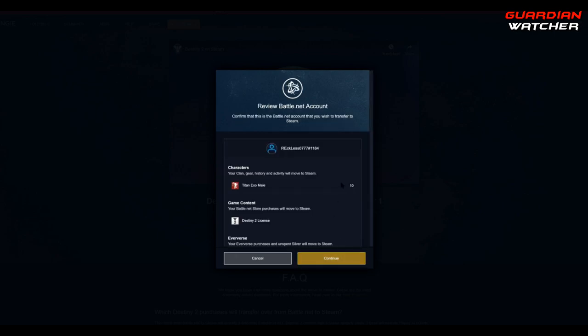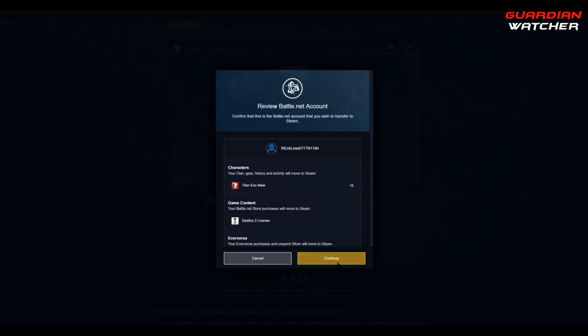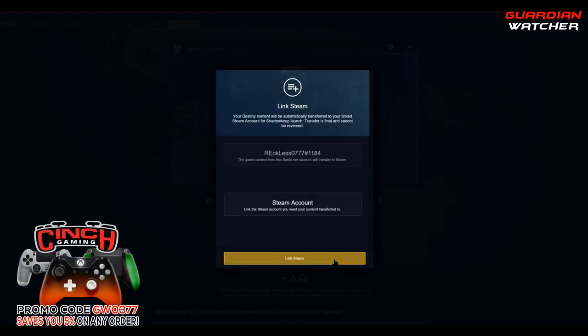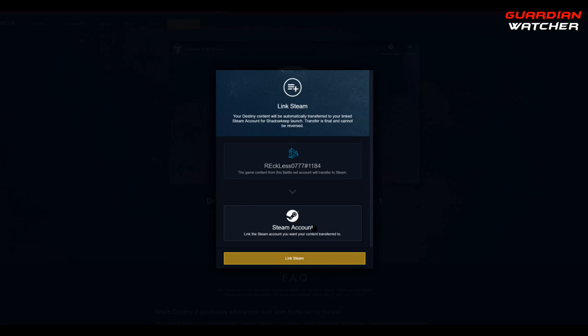Next, this is actually going to verify the battle.net account that you wish to transfer to Steam. If everything is correct, go ahead and hit continue. This next part is just your transfer agreement. Go ahead and scroll down and then hit I agree.